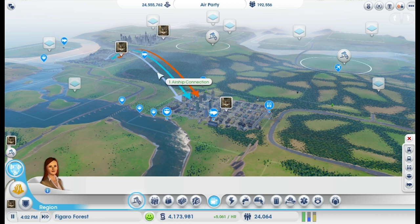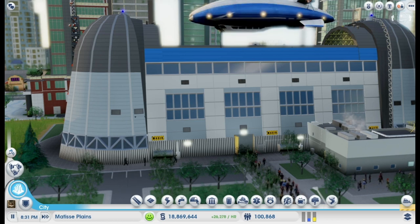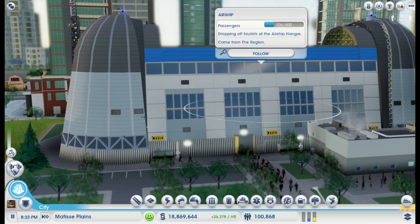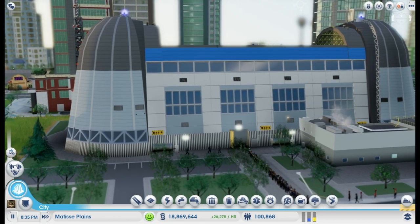You can use the Commuter Airship to connect to a neighbor that isn't connected to you by road. So I've gone over what you get in the Airships Pack, how the buildings work, and given you some tips on how to use them. Now that you know all about it, get out there and start playing with your new buildings.